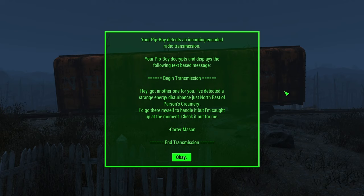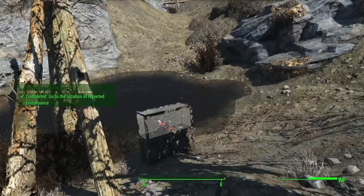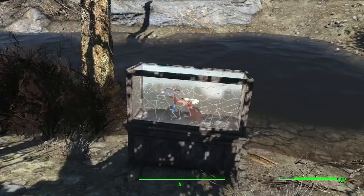The Pip-Boy detects an incoming encoded radio transmission: 'I've detected a strange energy disturbance just northeast of Parson Screamery. I'd go there myself but I'm caught up at the moment — check it out for me. Carter Mason.' Screamery — it is! Though isn't it a crematorium? Probably just confusing both. Anyway, I think it's that display — let's see what's up.